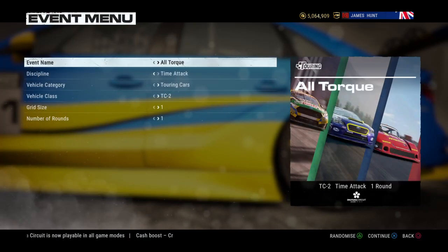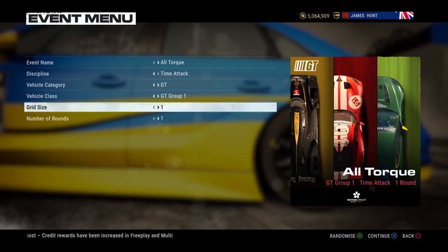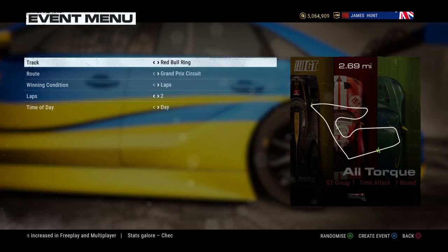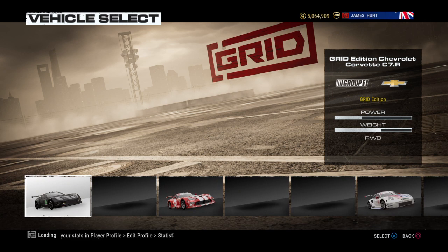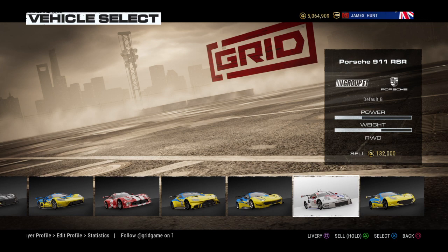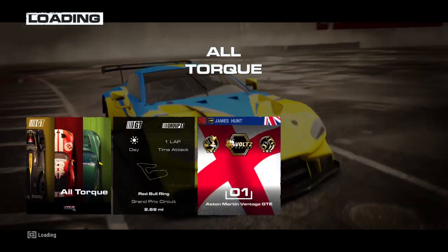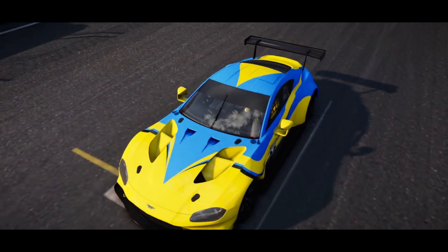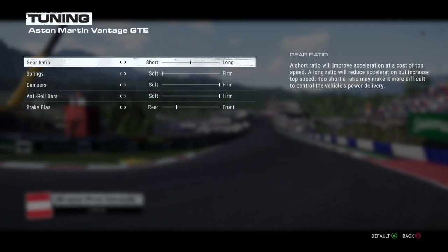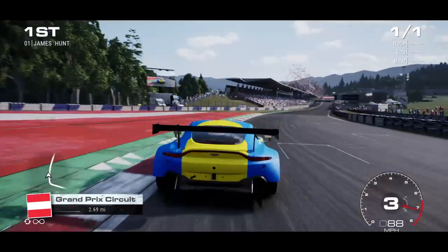Let's use GT1 — the Red Bull. Actually, let's use the Aston Martin. This is just a one-lap run to show you what I use. I'll show you the settings for the Aston as well — there you go, that's the setting I use for the Aston. It's pretty decent; I hope you enjoy it when you use it — give me some feedback.